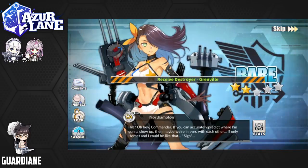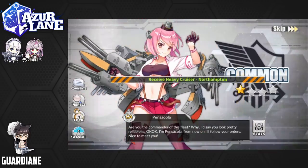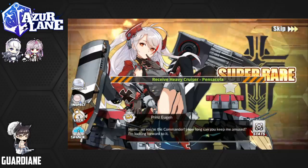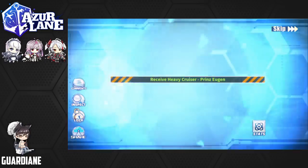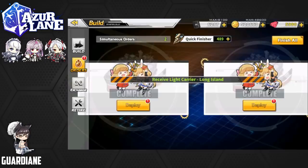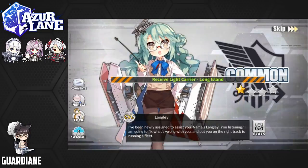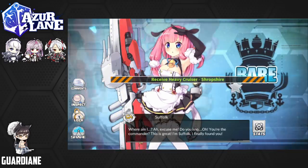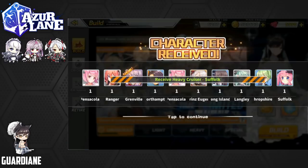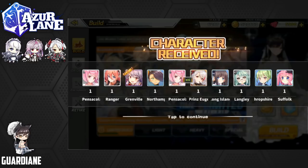Next will be a Northampton, followed by a Pensacola and a Prince Eugen. My Prince Eugen is maxed and limit broken at this point, so I don't have a need for this one — I'll use her for metal exchange. Getting an SSR is always nice. Long Island, Langley, Shropshire, and we finish off with a Suffolk. So we did get one event ship right out of the gate — that is awesome. Let's keep on going to the next 10.